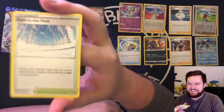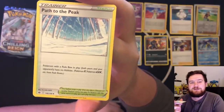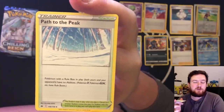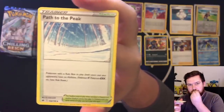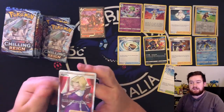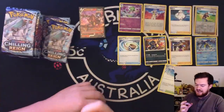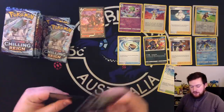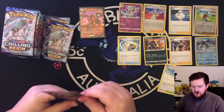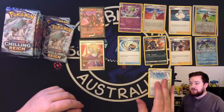Path to the Peak — this is a really, really cool card. Pokemon with a rule box in play do not have abilities. This means that Pokemon like Dedenne, Crobat, and all of the VMAX Pokemon that have abilities like Eternatus — this card ruins them. Fantastic. This full art Agatha: move up to three damage counters from your active Pokemon to your opponent's active Pokemon. A very, very nice looking card, but not necessarily the full art supporter that you want to pull from this particular box.